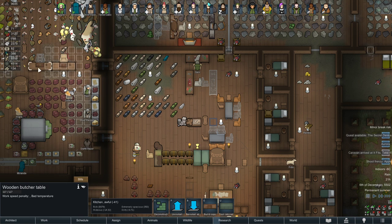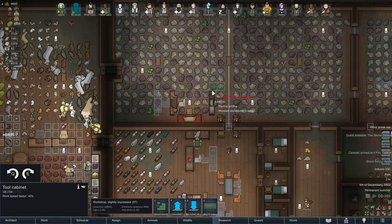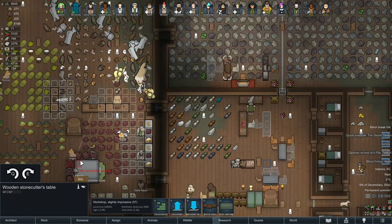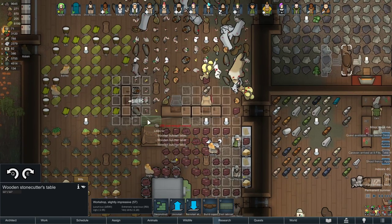I believe it also works for the butcher table, stone cutter, and electric smithy. You can see the two lines — it does apply to smithing, the electric smithy, wooden sculptor, and stone cutter, and also the stable.